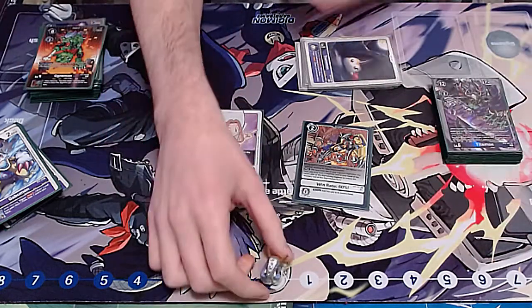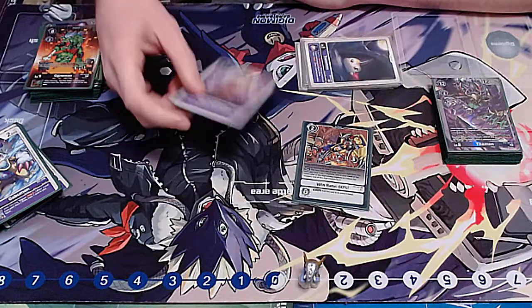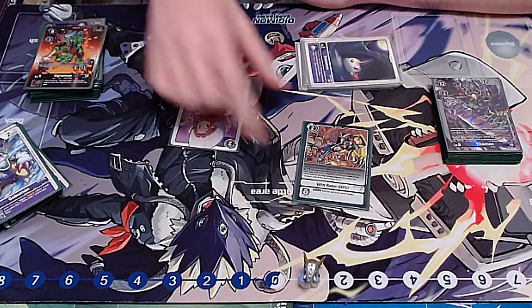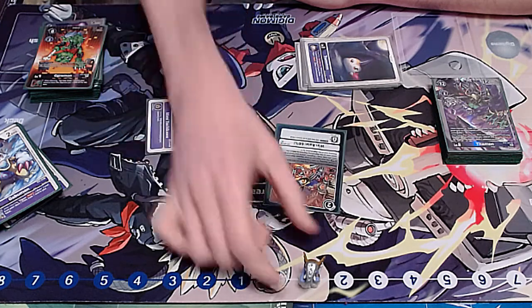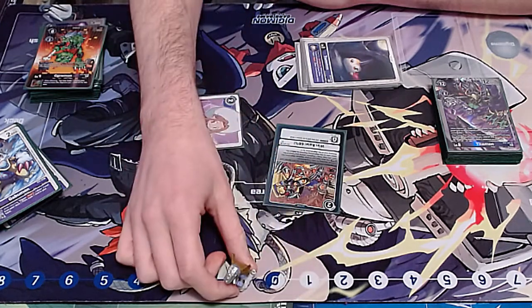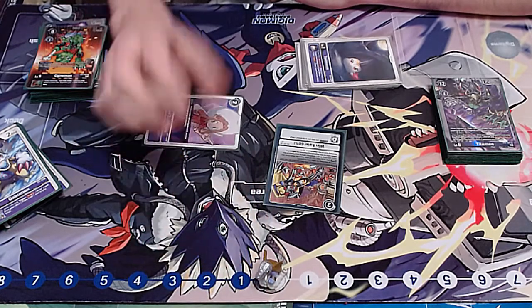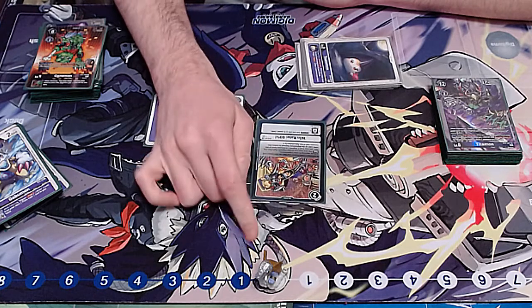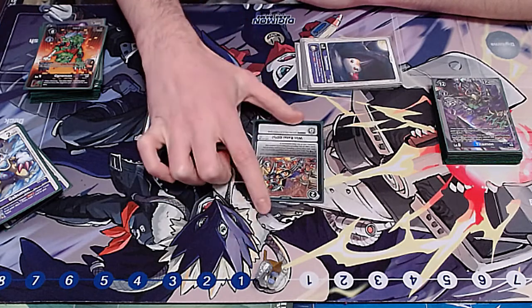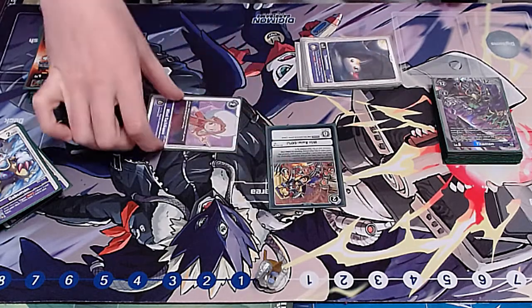So what happens — you start your turn, let's say your opponent chokes you at one. You have Mimi out and you have a level five coming up from your breeding area. You activate Win Rate 60% and you tap your Mimi. Win Rate is going to put your opponent to one and you tap your Mimi, so you're going to go to zero. It stays your turn. You evolve into a level six for free, then discard a card in your hand and trigger all of your effects with purple, because that's what purple does.